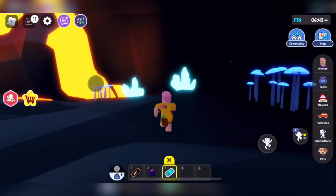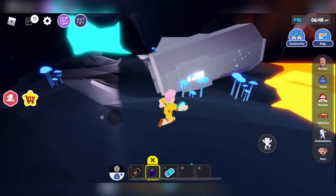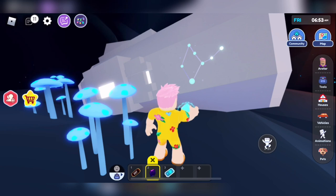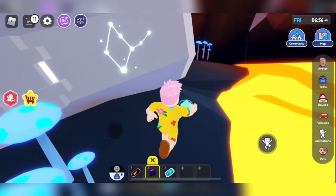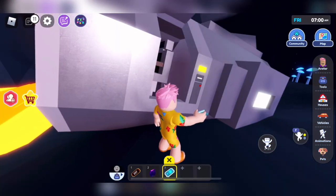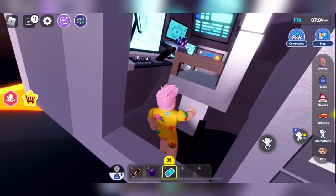Here is the area. If you want to find the gem, I'll give you the link in the description. Now we need to match those points over there, and on the other side we need to put the key right here. Oh wow, it's so cool — it looks like Star Wars!